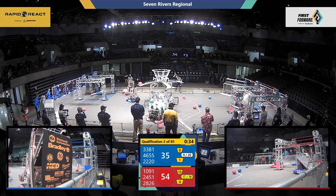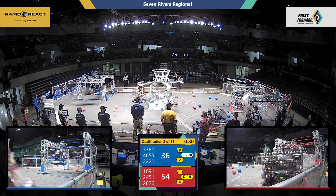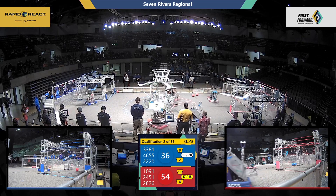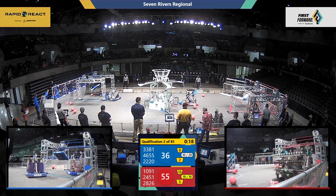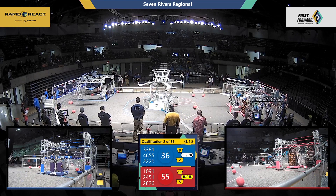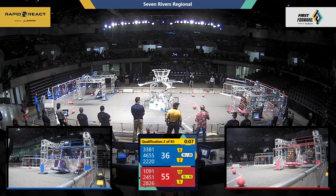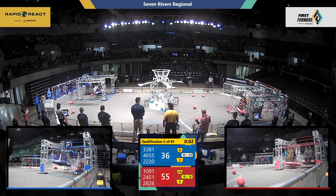Red Alliance has achieved the Cargo bonus. Blue Alliance trying to get up. Over in the Blue Hanger Zone, that's 2220 Blue Twilight — they're already up on that high rung. That high rung is worth 10 points. The traversal rung is the higher rung, that's worth 15. Red Alliance is trying to do the same thing. Ten seconds to go. Red Alliance has two on the mid rung, they have one on the high rung. 2220 is up on the traversal.